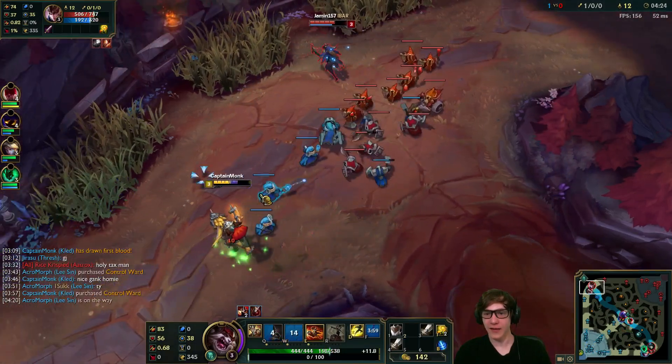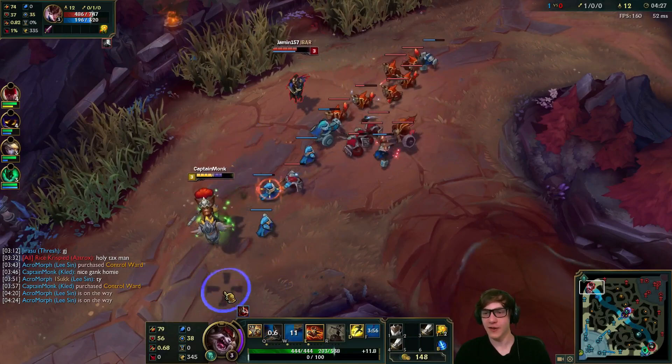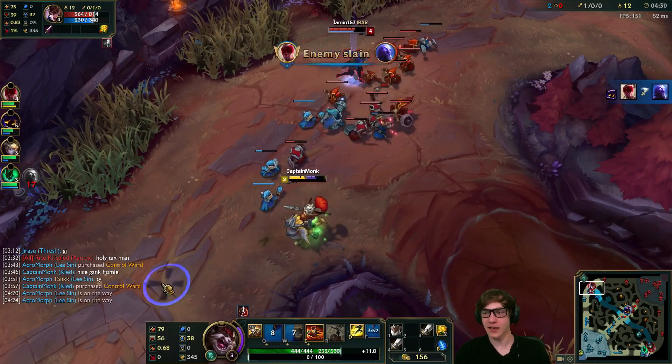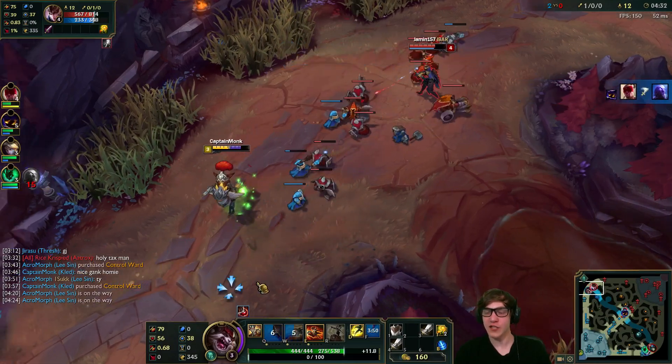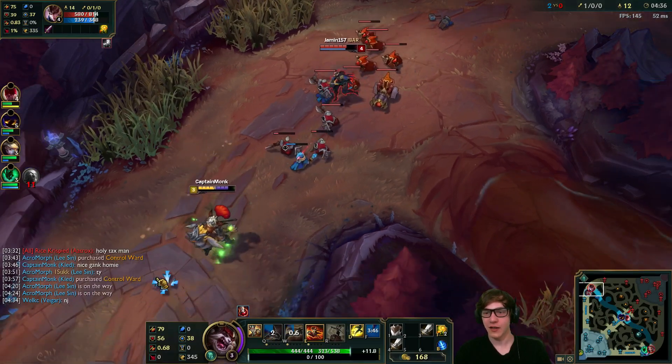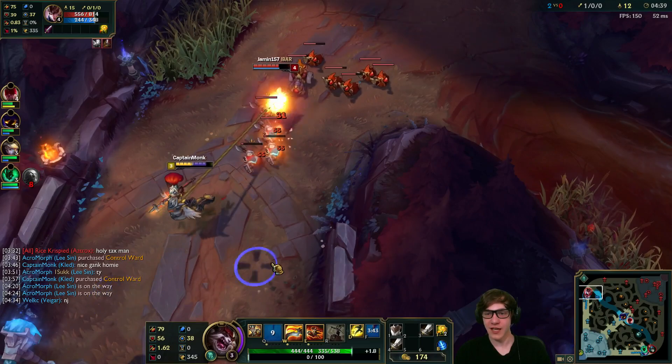I want to dash into the fight and really get in there and start hitting her, but if I do that and there's a siege minion right next to me I'm gonna take damage I don't want. The wave is pushing towards me, she has a big minion wave, so I'll just chill out, hang out, get some last hits here and there.